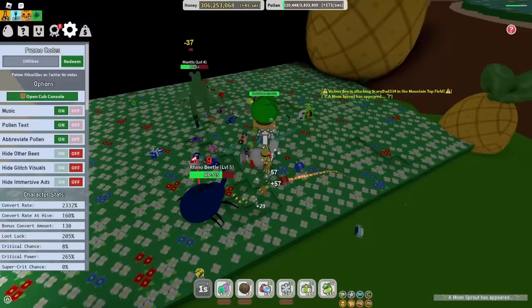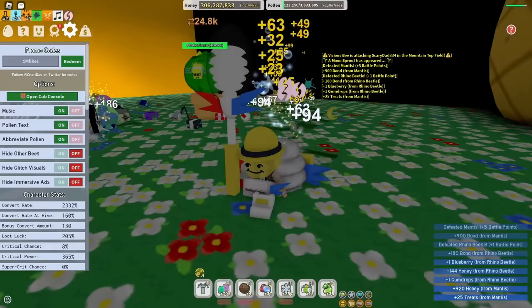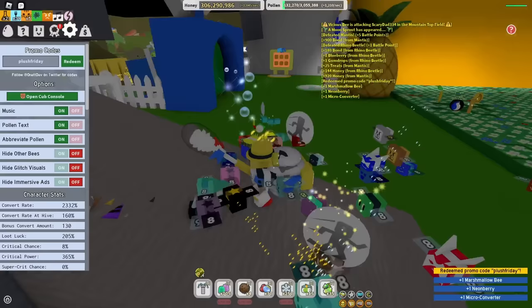A very overpowered code. After that is the code PLUSHFRIDAY — a pretty nice code that gives you another rare Marshmallow Bee, a Neon Berry, and a free micro converter.